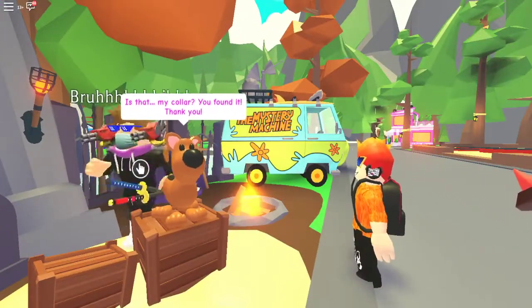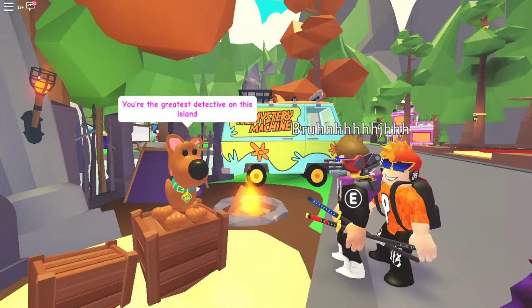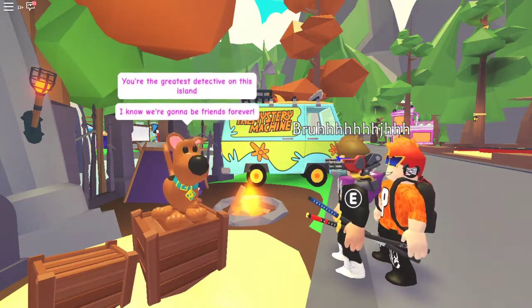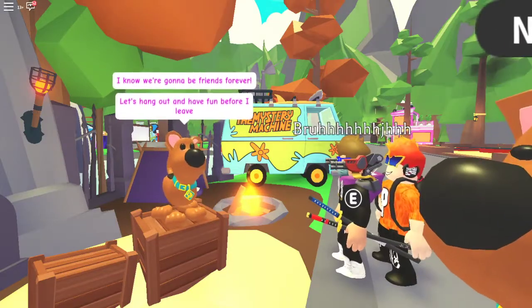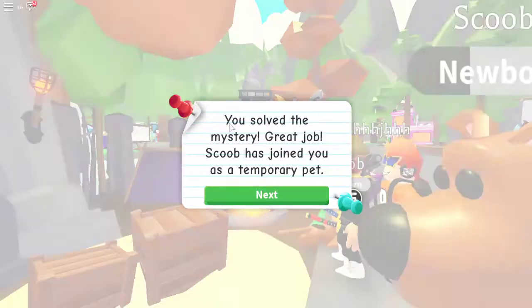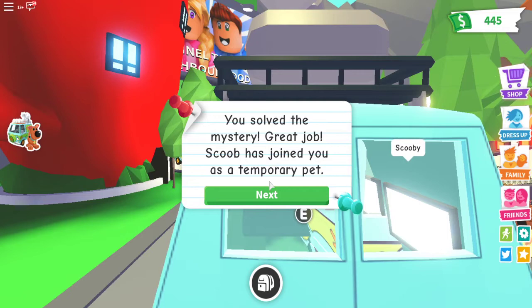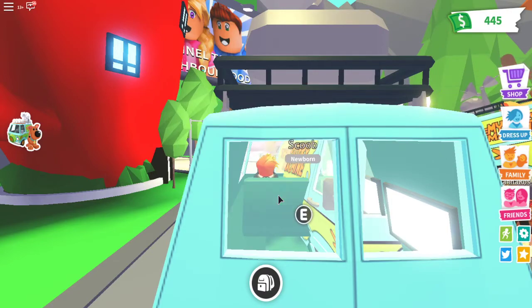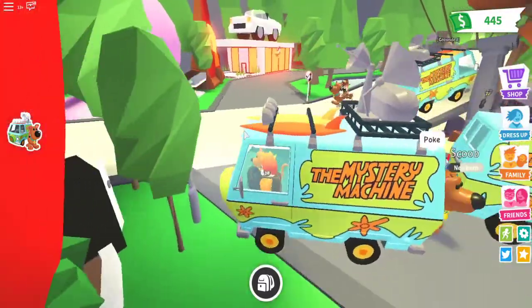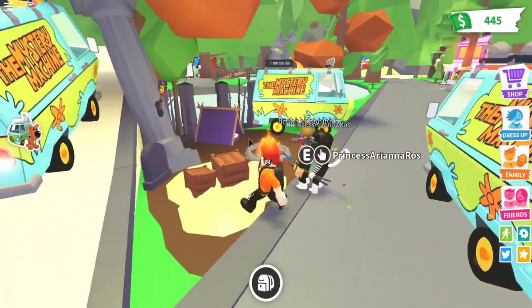Scoob says: 'Is that my collar? You found it? Thank you! You're the greatest detective on this island. I know we're gonna be friends forever. Let's hang out and have fun before I leave.' You solved the mystery — great job! Scoob has joined you as a temporary pet. We got Scoob! Raise Scoob to adulthood and receive a permanent pet accessory award. That is how you get Scooby-Doo, guys.